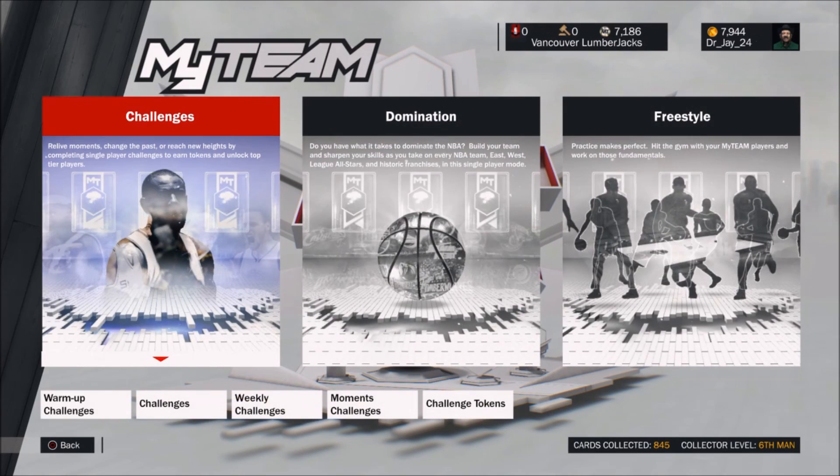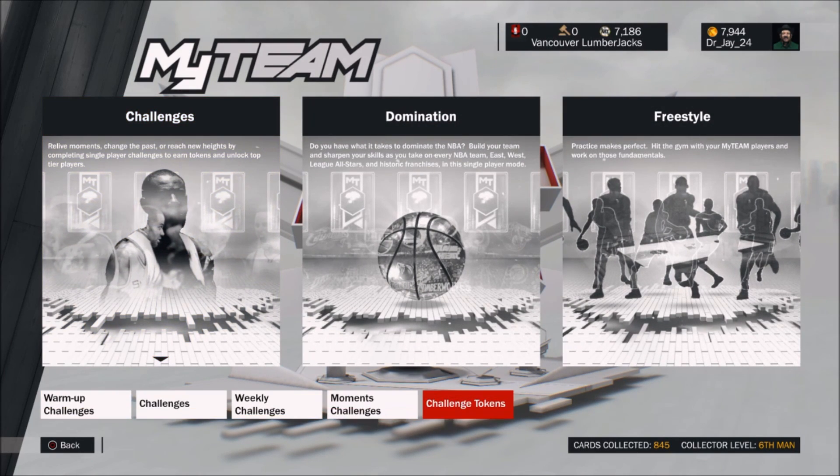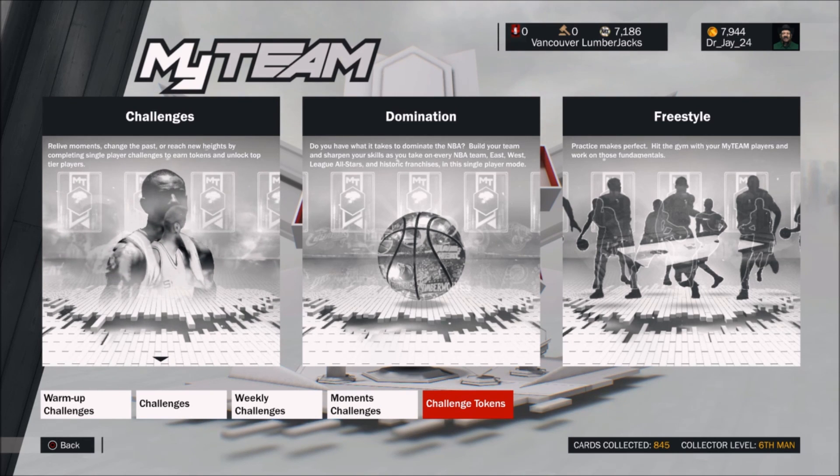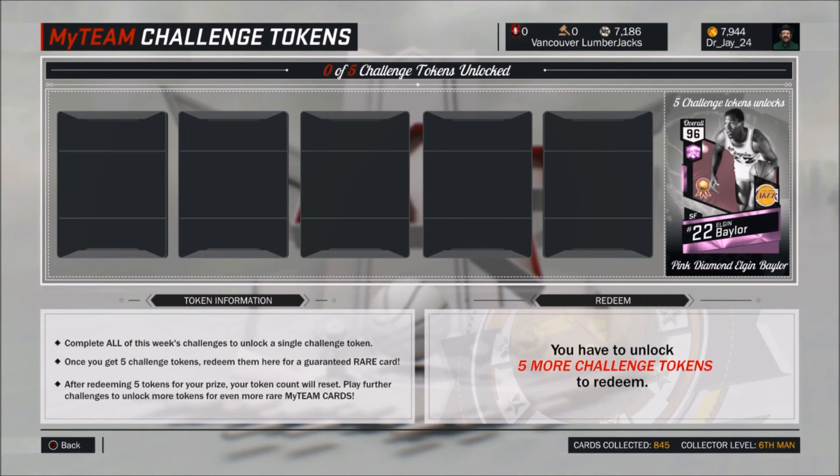Oh, I forgot — let's go to single player and challenge tokens, because we'll be able to find who the next player is. I'm assuming it's pink diamond Elgin Baylor. Let's see — oh, it is! Oh man, that's going to be awesome. Elgin Baylor — he's one of my favorite Lakers of all time.